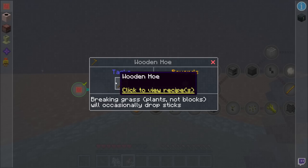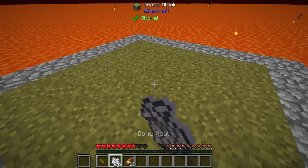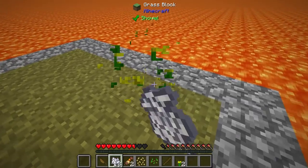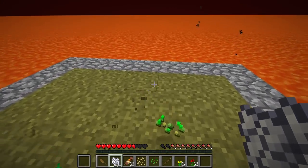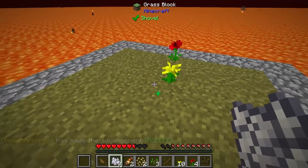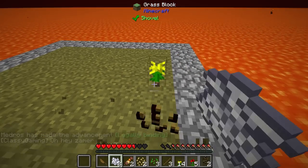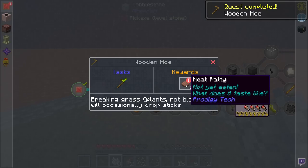Now we need to figure out how to make a wooden hoe. Breaking grass plants — not blocks — will occasionally drop sticks. So we plant our bone mill, and we can also use Ore Excavator. We get sticks every now and then by breaking some grass, which is always super useful. I have my block sound turned down a little bit because lava is actually a block and affects how loud the lava popping is — it gets pretty annoying after a while but we'll fix that later. We just got three sticks, which means we can craft a wooden hoe — and that's one of our quests. Awesome, now we get some meat patties.